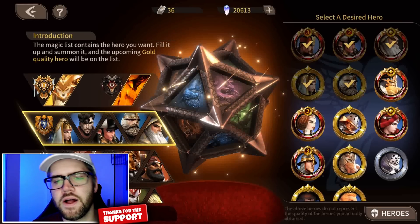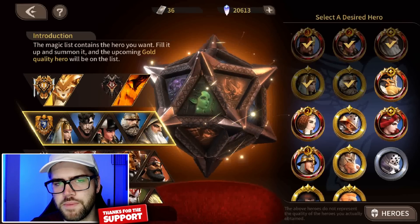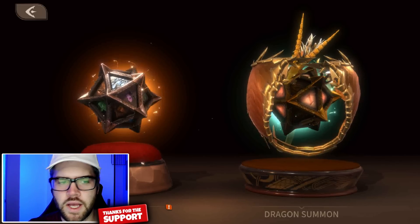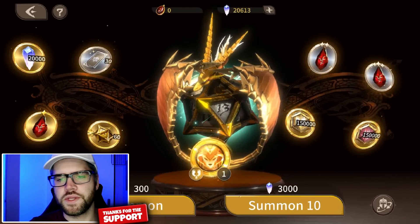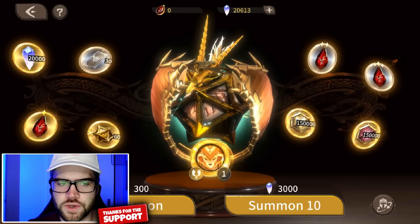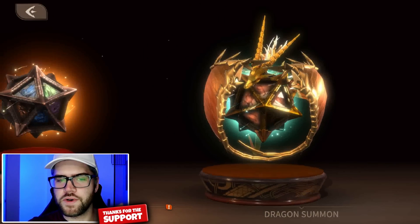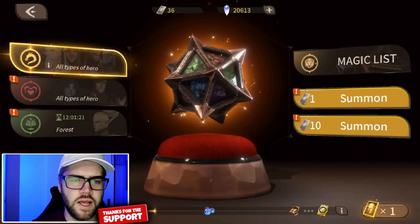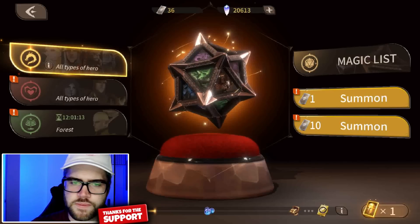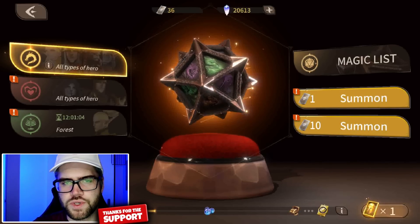Number four: I see this everywhere — discord, Facebook — that 'summons aren't working' or 'I haven't got a gold hero in ages.' There is a pity counter system in this game. At the main summon screen you have regular summons and dragon summons, which unlock after chapter 15-40. In dragon summons, the pity counter is 60 — after 59 summons without your choice hero, the 60th is guaranteed. So if you've done 5 ten-times pulls and Sir hasn't appeared, the next ten-times pull guarantees Sir as part of that 60 pity counter.